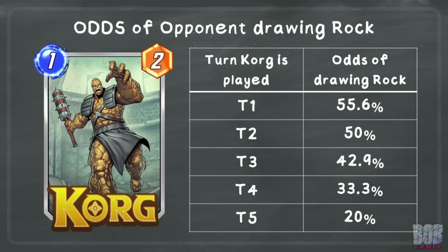This does not include how America Chavez would impact these numbers either. America Chavez will actually provide a slight increase to the odds of the opponent drawing a rock on a future turn. Even with an ideal situation of Korg being played on turn 1, there's only a 55.6% chance of the opponent drawing the rock, and it continues to go down from there.